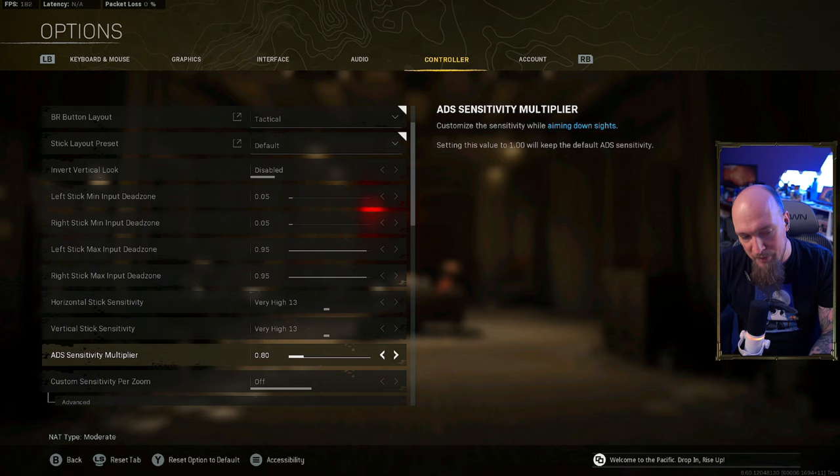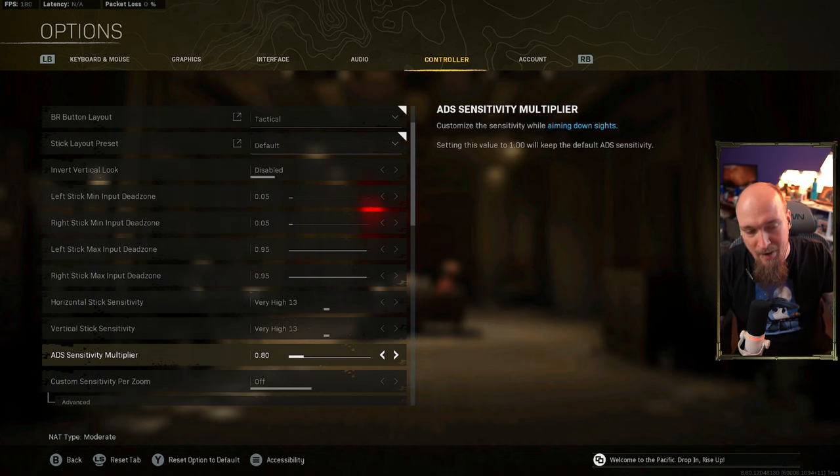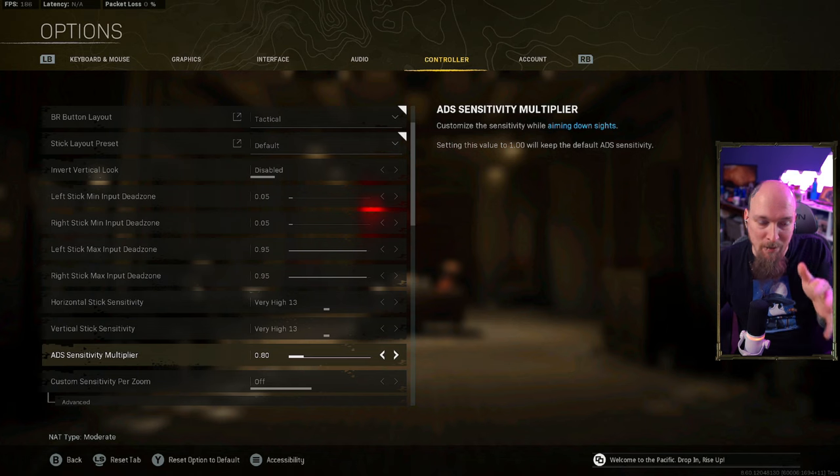I like 0.8 — some like 0.75, some like 0.85 — but realistically you're looking for about 20% off. Whenever you ADS using your left trigger, your character's sensitivity drops by whatever percentage you've set. If you go above 1, your ADS gets faster; if you go below 1, your ADS gets slower. At 0.8, I have 20% less sensitivity while ADS'd, so I can spin faster when looking around and slower when ADS'd — it just adds more control.